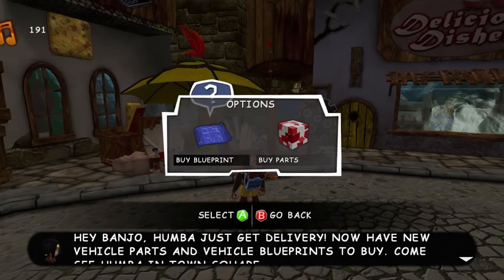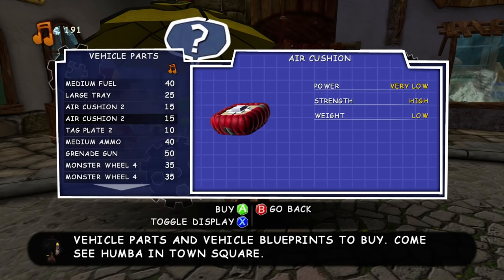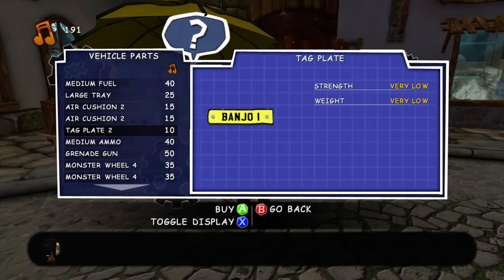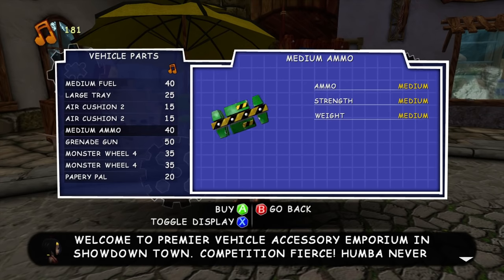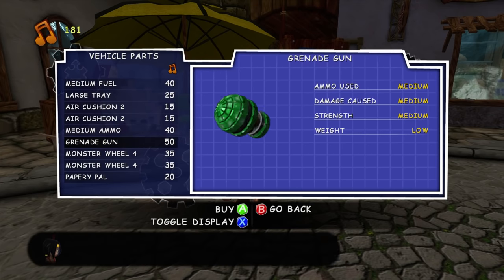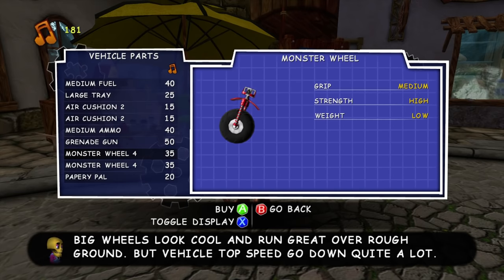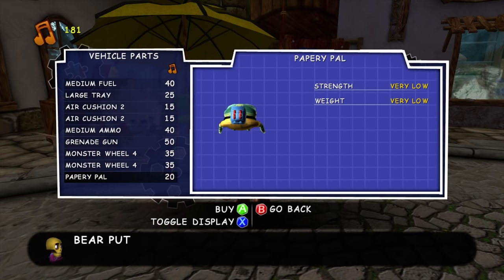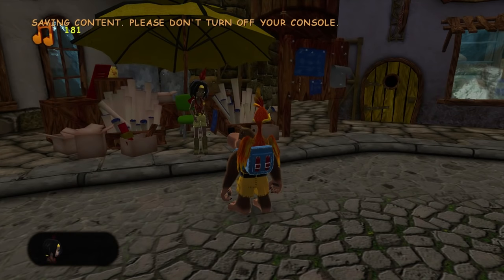We've got a new delivery as well. Let's see what vehicle parts she has — we've got medium fuel, large tray, and now some newly unlocked stuff: medium ammo, grenade gun — a higher damage weapon but worse accuracy. We've also got some giant wheels, and another decoration — a little reference to Viva Pinata once again. I'm also going to go finally buy the license plate.